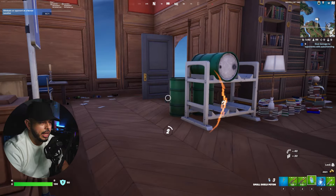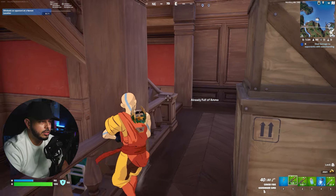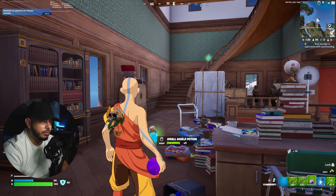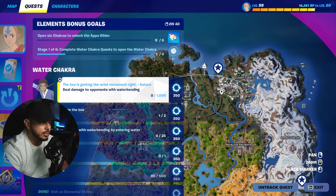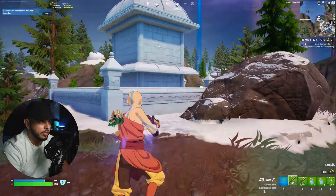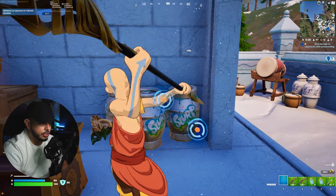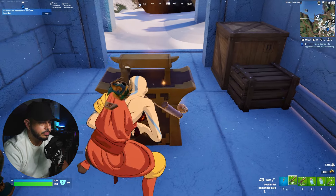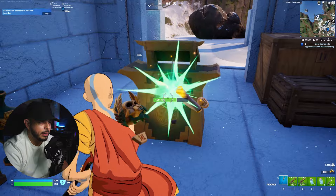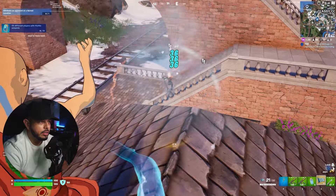That opponent had the Waterbending element — they were doing the challenge too. In the meantime, we're going to gain some shield, which is also part of these quests — you have to restore 500 shields total. Before heading back to the Elemental Shrine let me get a head start on that quest. I found the Waterbending Mythic — I'll break it with my pickaxe to grab it. Now I need to damage opponents with it.